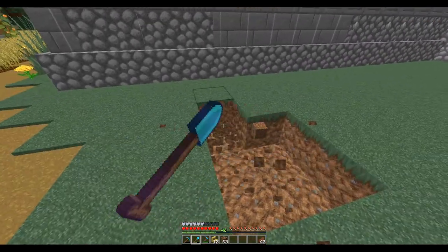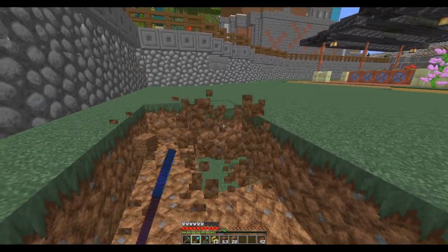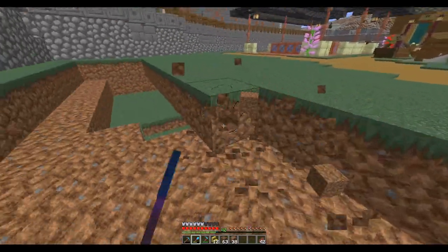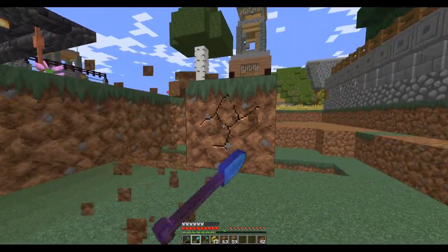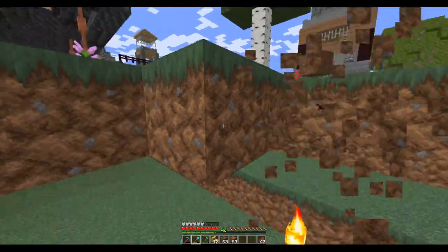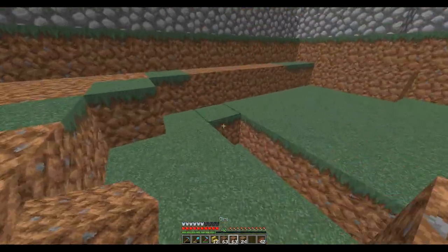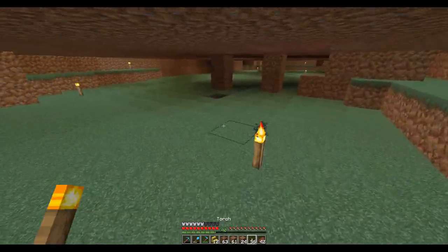First I want to dig out all of this and put coarse dirt in here. I think I'll leave a line of grass up against the wall because I'm just going to set like bins for the fruit to go on back there. I've gathered different fruits — apples, carrots, potatoes, berries, glow berries. I'm putting glow berries with the normal berries because they're all berries. I think the only thing I'm missing are beetroots and maybe some pumpkins.